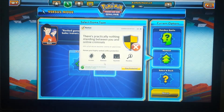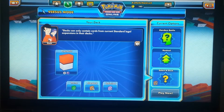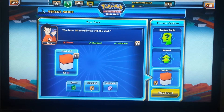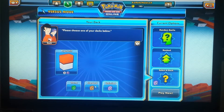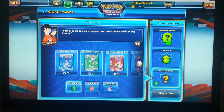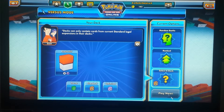I'm not an expert player at this either, I just kind of do what I think is right, but those decisions can ultimately be wrong. Here we have three different types of decks: a theme deck, a standard deck, and an unlimited deck. The unlimited deck lets you use any cards from any sets; the standard deck uses only expansion-legal cards; and theme decks are pre-constructed starter decks. We're going to use the standard deck — it's a psychic deck with some colorless Pokemon.